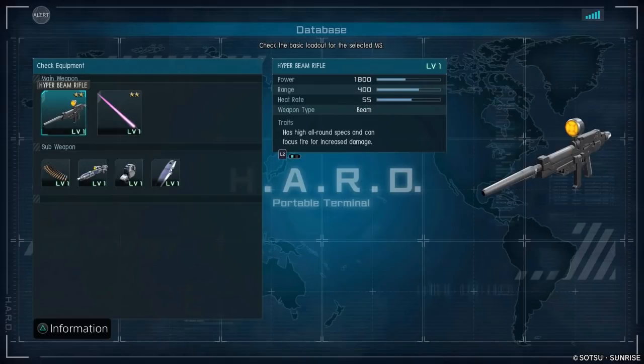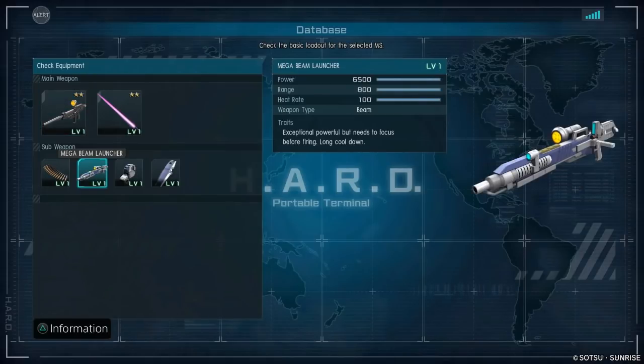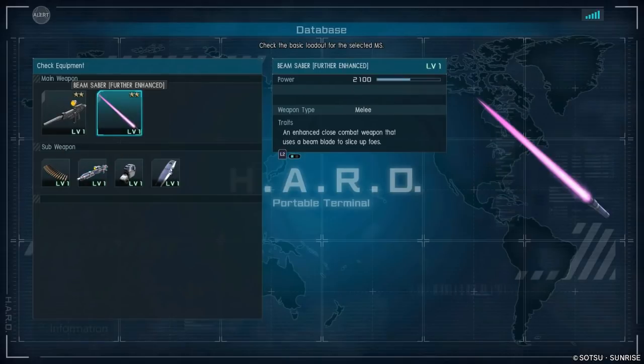Weaponry: good beam rifle — proprietary beam rifle — 1,800 damage, 400 range, 55 on the heat. Then here's the big boy: 6,500 damage, you've got to charge it up to fire it, and it takes approximately a minute and 30 seconds to reload. Big one. Another proprietary weapon, the beam saber — it's called the further enhanced beam saber — 2,100 damage.